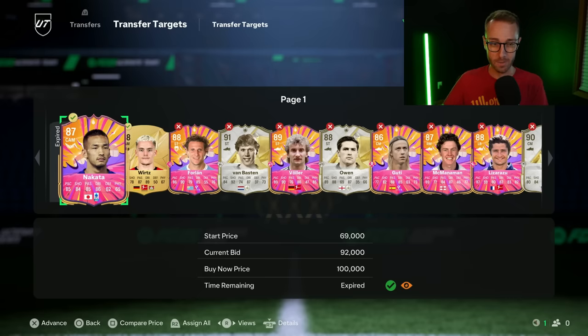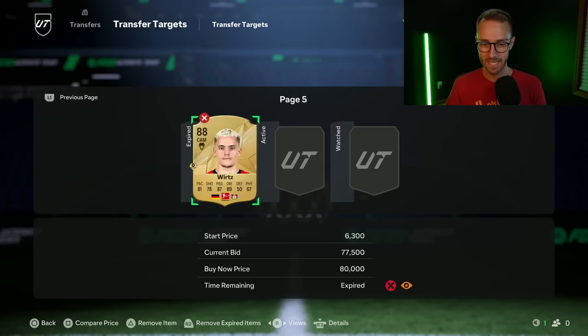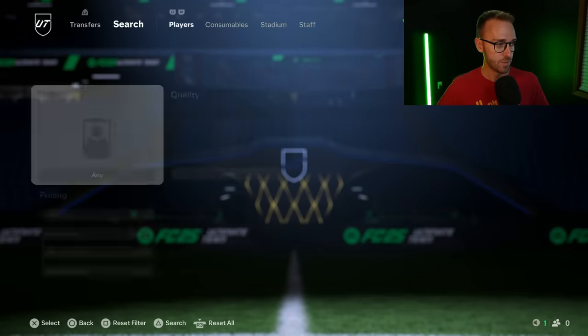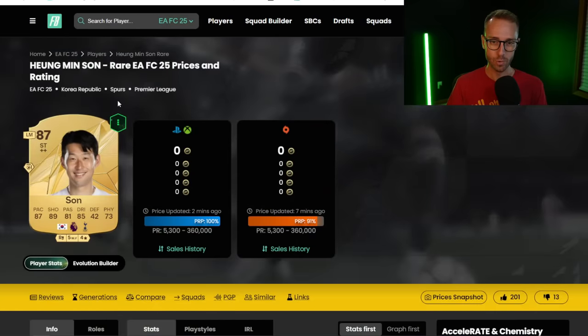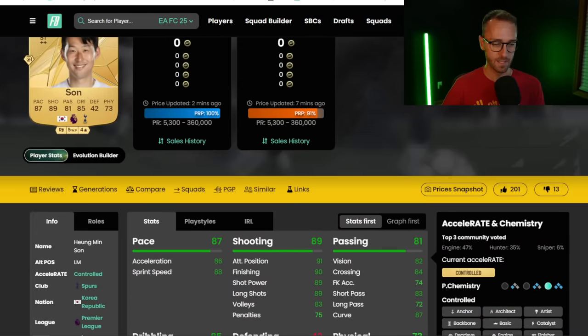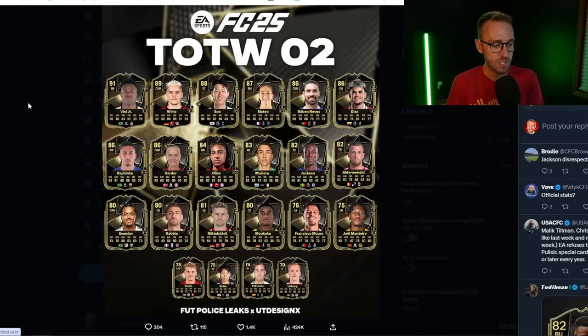I think the market could drop a little further today, but not extreme. The most investable part of the market right now is cards going out of packs. Off the leaked Team of the Week, Hyunmin Sun was dropping and then went straight back up when people realized he's in TOTW. Remember how expensive TOTW1 out-of-pack cards got? Messi gold is still 200-300K while his inform is the same price. That's going to happen to a guy like Sun.